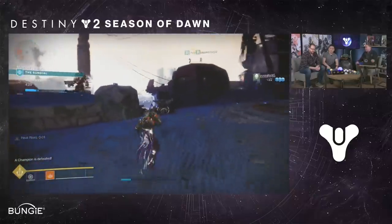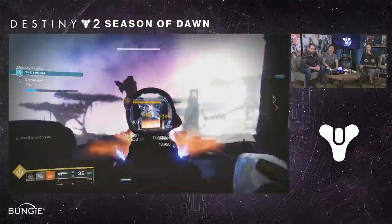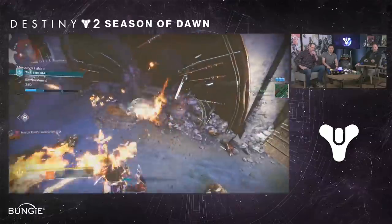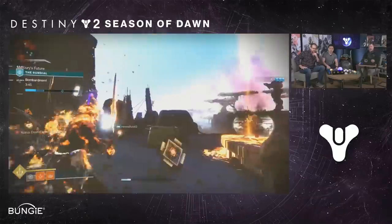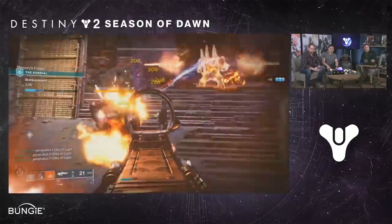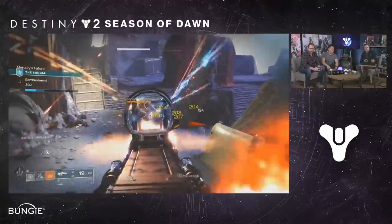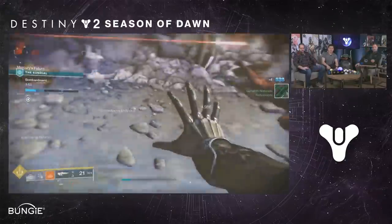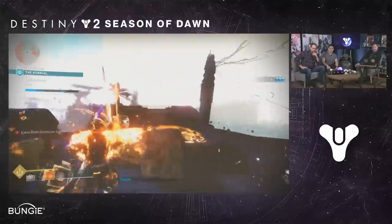Now he pops his super — kind of a letdown. There was an Icarus dash cooldown of one second shown, and I'm not sure if that requires him to stop throwing swords temporarily. The speed of Dawnblade is supposed to be much slower next season since you can't take advantage of first glide — you're supposed to depend on Icarus dash for proper momentum. Unfortunately we didn't get to see that at work. I wanted to see some pseudo skating on the Warlock class.